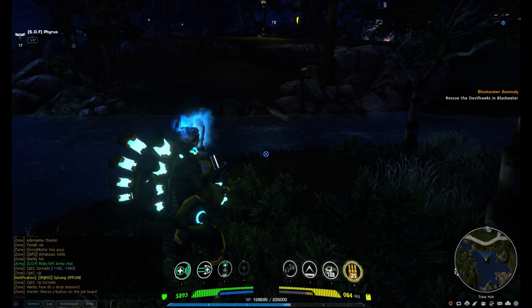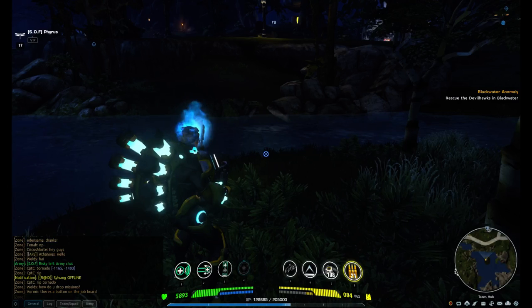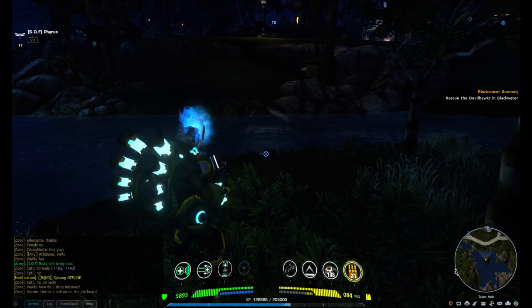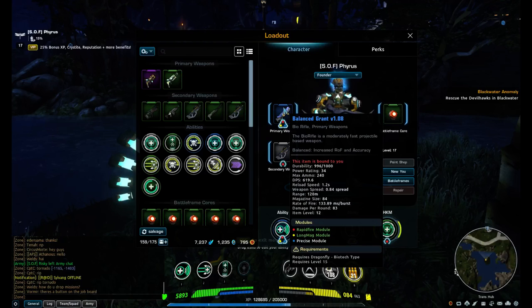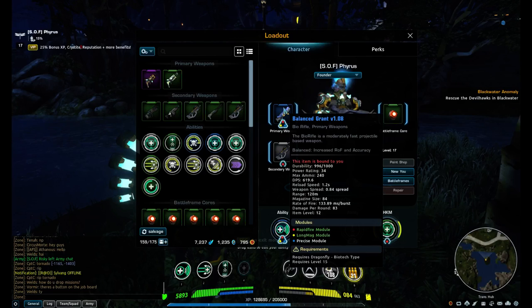The Dragonfly is more the healer type of the two, which leaves the damage output to the Recluse. Not that you can't heal as a Recluse, but it's more geared towards that. Let's look originally at the unique weapon, the primary weapon for the Dragonfly.